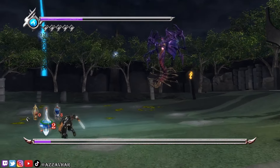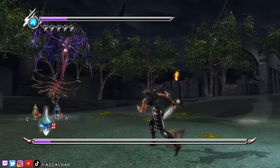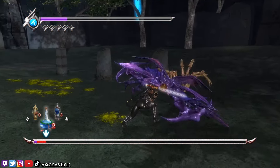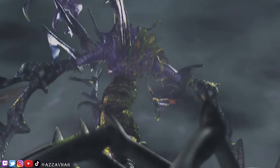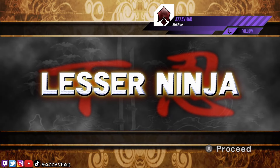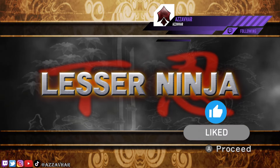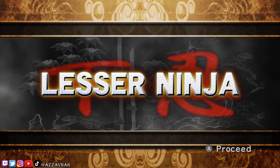That's essentially it - just go in for the flying swallow and try and dodge the incoming attacks if you can. She'll throw stuff at you. And that's the fight and that's the end of chapter 16. Hopefully this video helped you out - if it did, remember to like, subscribe and drop a comment. Thank you very much for watching and I'll see you in the next one.